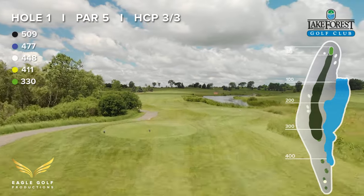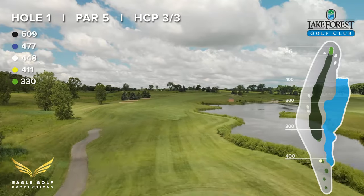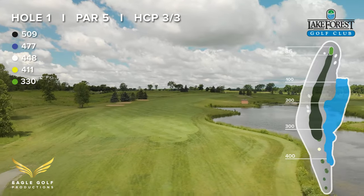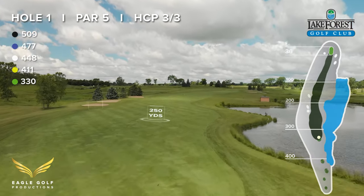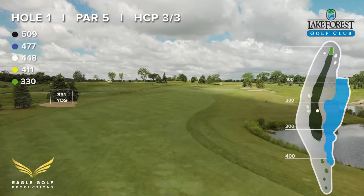Hole 1 is an uphill, 509-yard par-5 which can play even longer with prevailing winds. Line up the tee shot with the bunker to the left of the pine trees. There's lots of bail area to the right. The ponds on the right and left can get you in trouble.